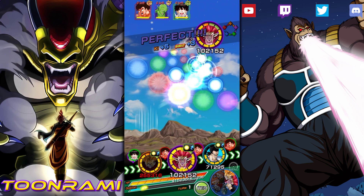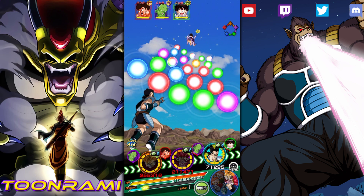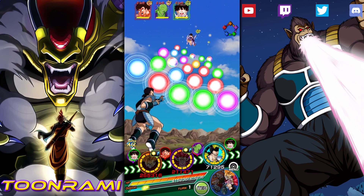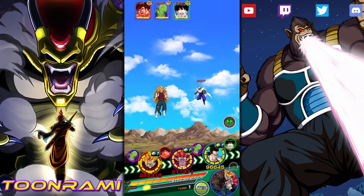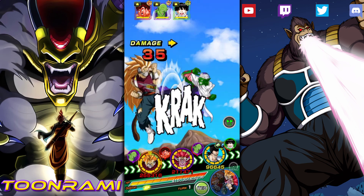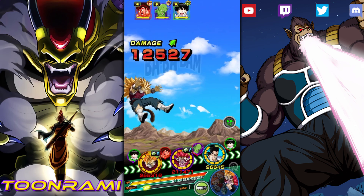We'll have Demigra go after Gohan, get some good damage in. No attack for Tora — that's fantastic. So let's see how this first turn goes. Absolutely no links among any of these guys. That is Giant Form for you!